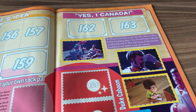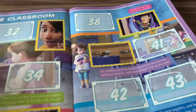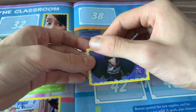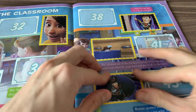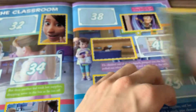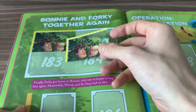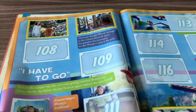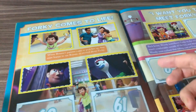Next one is Woody, number 42 — it's here. Okay yes, Woody here! Next, number 181 — Woody and Bo Peep — and we already have this sticker. And the last one is Forky, number 59 — we also have this one already.